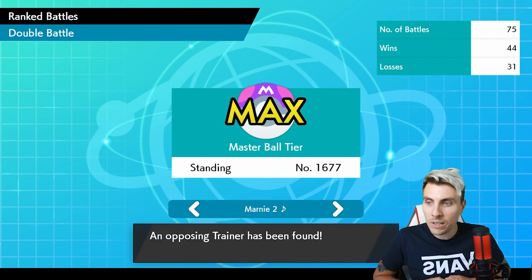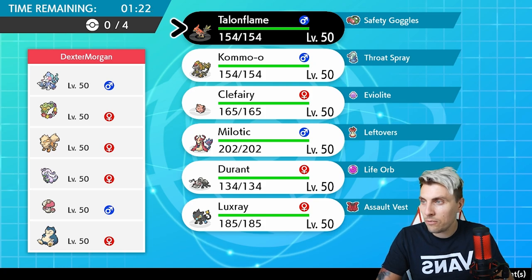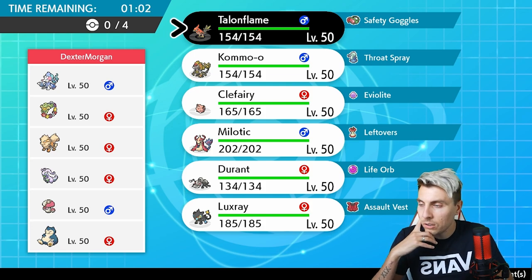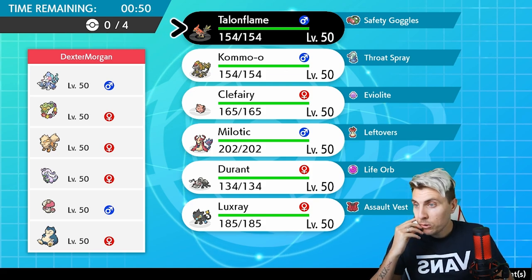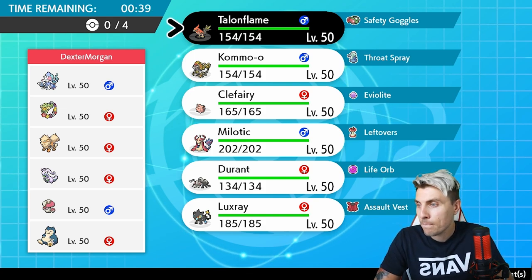We're going to have a bunch of Series Six teams this week on the channel so keep an eye out, and we've got some stuff planned around Players Cup starting this Friday. Our next opponent is Dexter Morgan, playing a team of Primarina, Comfey, Arcanine, Goodra, Amoonguss, and Snorlax. Jumping out to me is the Comfey/Goodra combination — probably Weakness Policy on Goodra, giving it a real offensive threat. There's also a Trick Room mode with the Comfey that we need to be careful of, especially with Primarina, Amoonguss, and Snorlax — all potentially problematic for us.